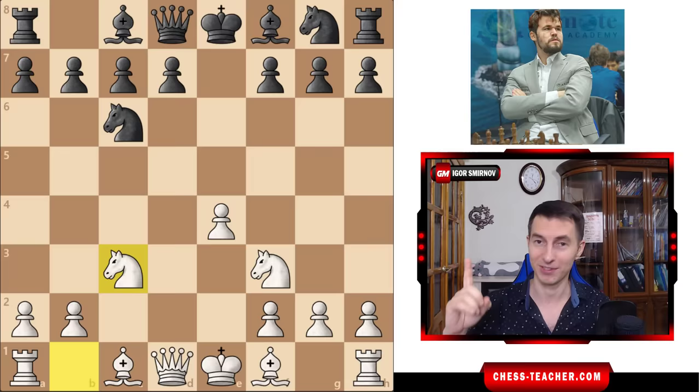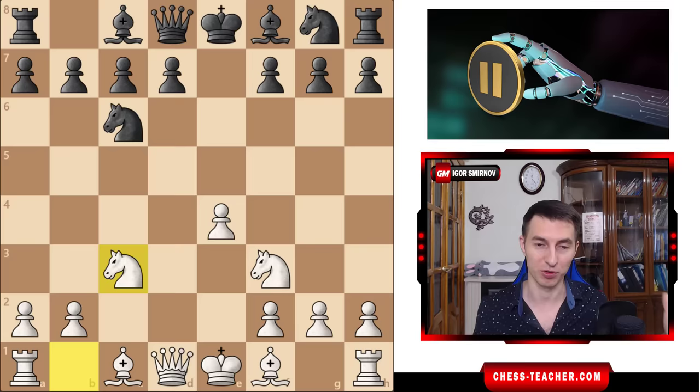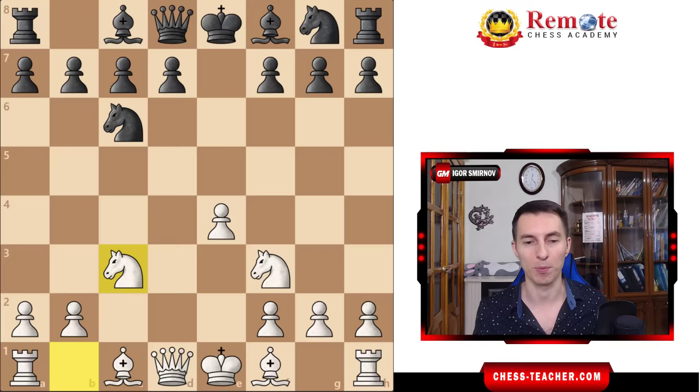Even Stockfish can tolerate this gambit. It says that the position is about equal, which is nice, because usually Stockfish is materialistic — it says it's a pawn up and it's going to win. But in this case, it's not as optimistic for black.